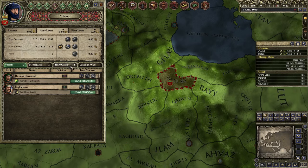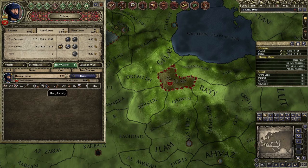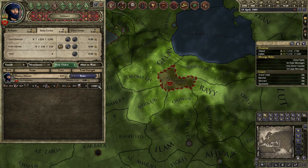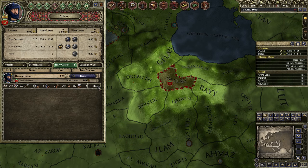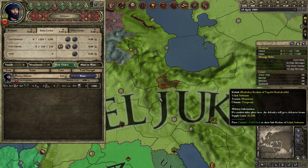Another cool perk is that you can raise the Holy Order, the Fideon. You can raise these men yourself. They're not very powerful, but I think they will grow in strength as time goes on, which is really nice. And now you can help all of the Shiite Muslims to conquer the world - at least that is what I'm going to be doing in my let's play.